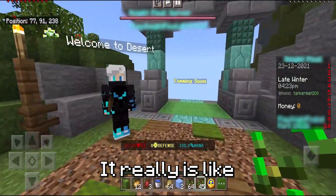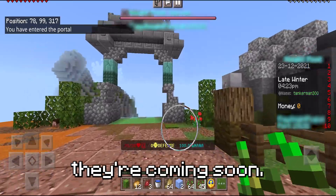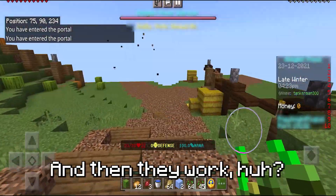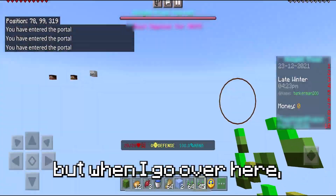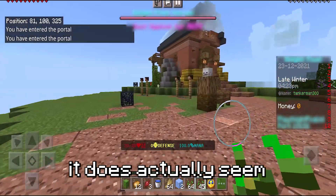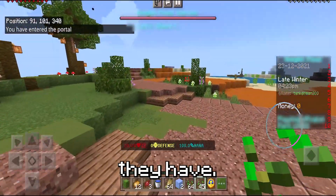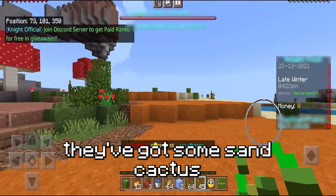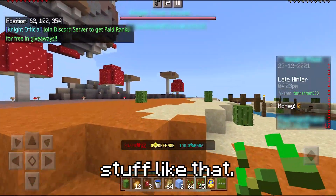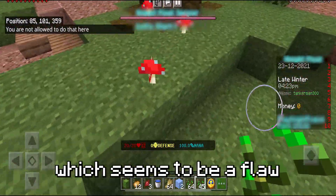They even have coming soon islands — oh, never mind, these coming soon islands actually work. That might be a glitch. When I go over here, it does actually seem to be similar to the old Mushroom Desert in terms of what stuff they have. They've got a cave with mushrooms, some sand, cactus, stuff like that. However, I am not allowed to break things, which seems to be a flaw in the farming island.